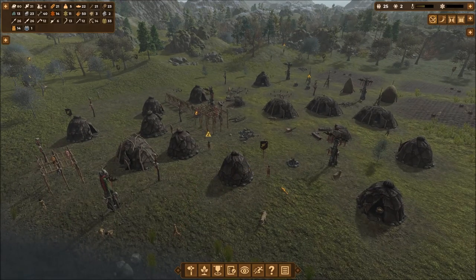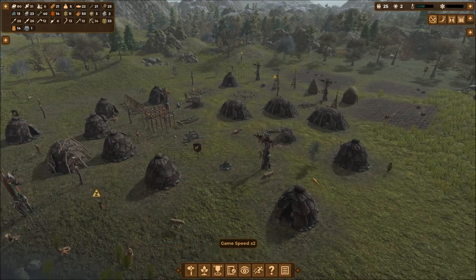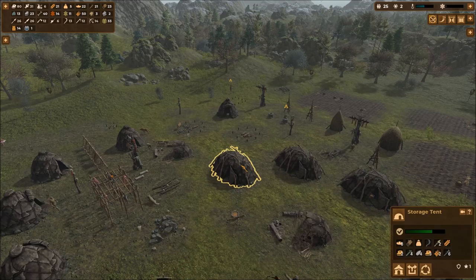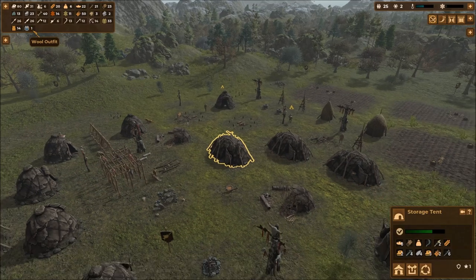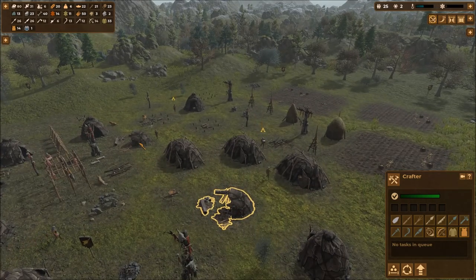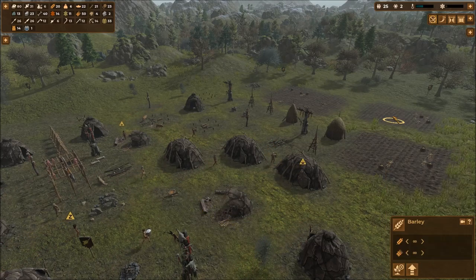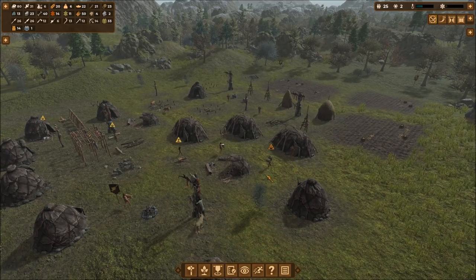I'm going to speed things up with number two because I want to show off our storage situation. Oh, a wool outfit! We can set it to high priority - good to note. I keep building skin outfits too because it's turning into winter. Don't do what I do, do what I don't do.